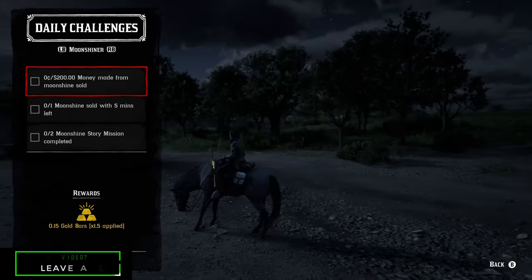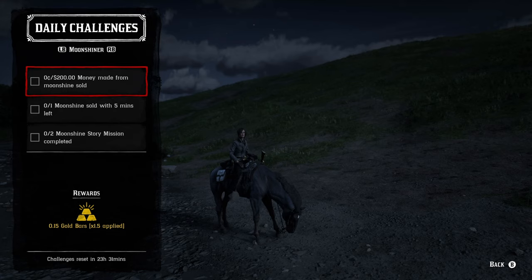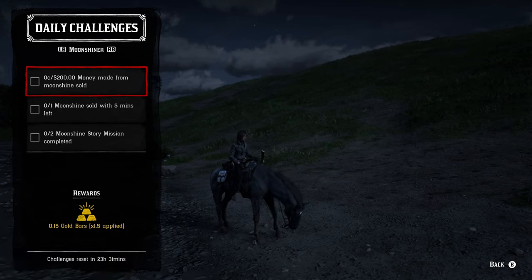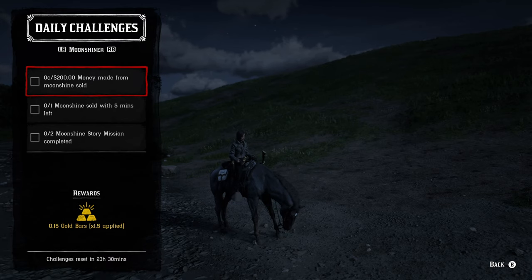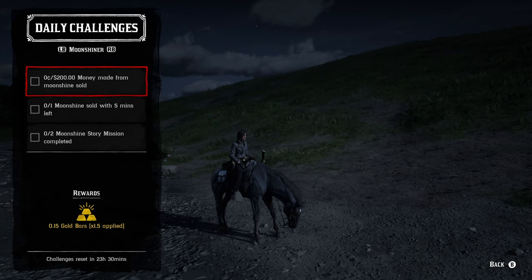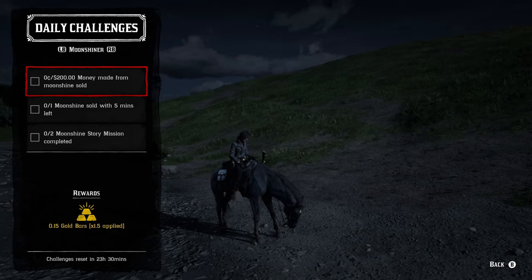Moving on to the moonshine role, $200 money made from selling moonshine — this will be like selling any of the strong moonshine. I just got my last ingredient and finally found the Prairie Poppy recipe from a free roam event involving two moonshiners. Anything you make within the strong category will allow you to make more than $200 as long as you don't break any bottles on delivery. For one moonshine sold with at least five minutes left, just do a moonshine sell as fast as you possibly can. For two moonshine story missions completed, you can do these directly through Maggie or, if you've already played them, go through the progress menu and restart them that way.